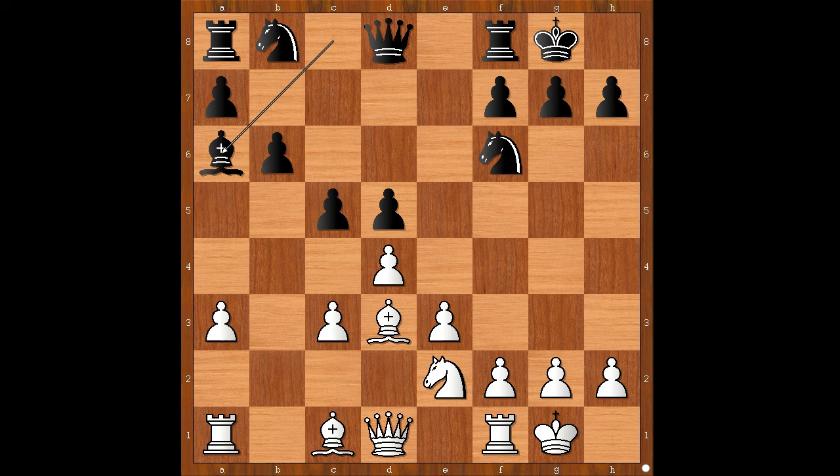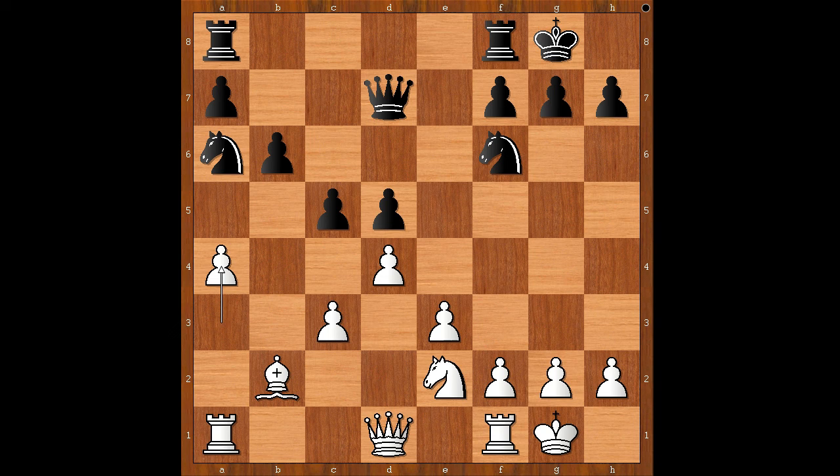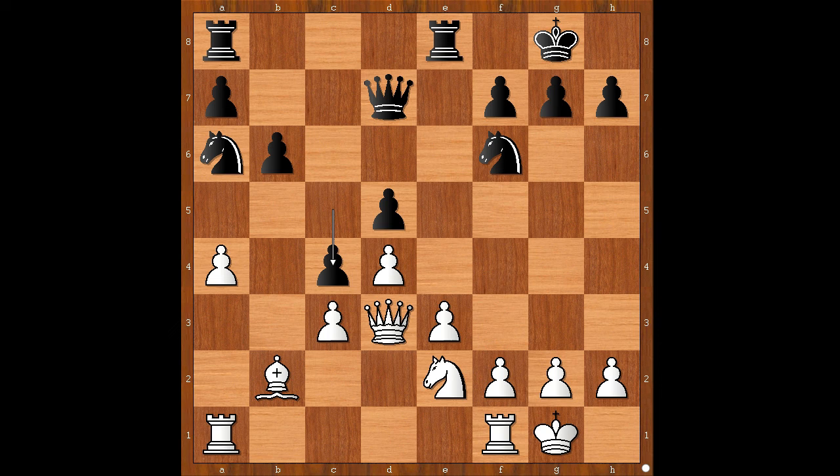Bishop takes bishop, knight takes bishop. Bishop to b2 was played — queen to d3 is nowadays the most played move. The bishop doesn't look very useful on b2 at the moment. Queen to d7, a4, rook from f to e8, queen to d3, c4, queen to c2.